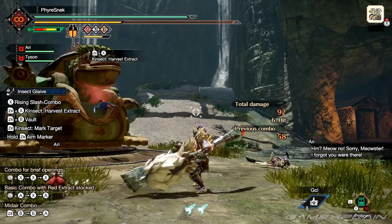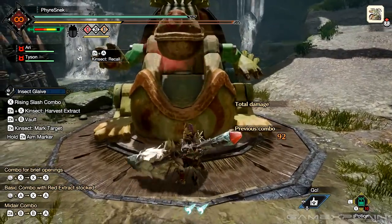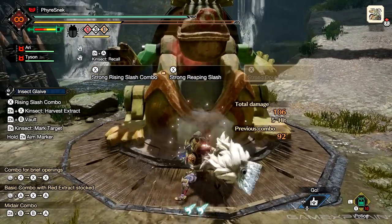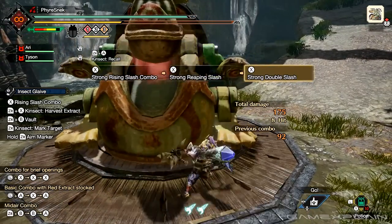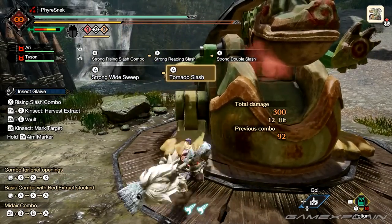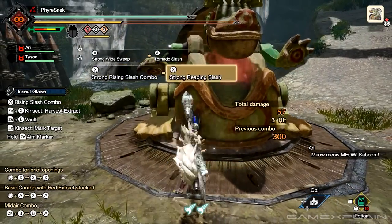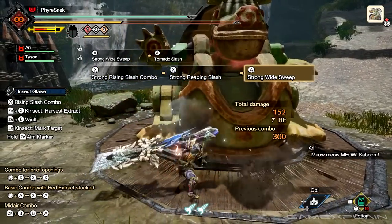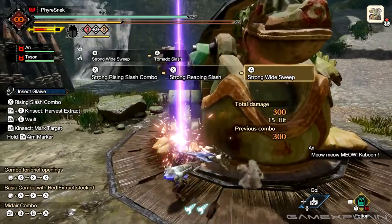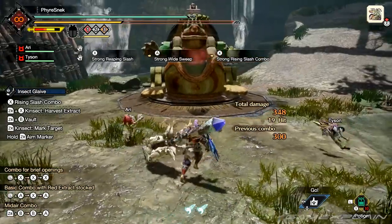As the red buff is very important to try to have up at all times, let's look at how it augments the combos. This is the strong version of the X combo, and the A combo will finish with the tornado slash. One important thing to note is that if after the strong reaping slash you press A, you'll do a strong wide sweep. This lets you loop right back into the beginning of the X combo, giving you a seamless loop for your ground combo.